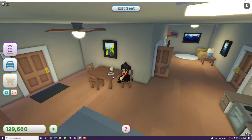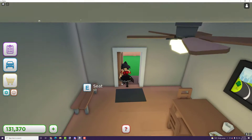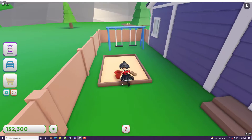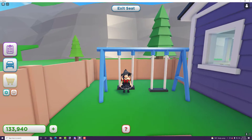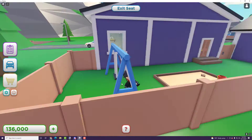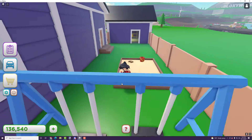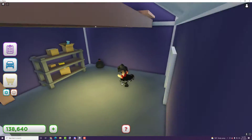In the kitchen you can open the oven to pretend you're cooking food, turn the sink on, and open the refrigerator. You can sit down and pretend to eat the food there too. Outside you can swing on the swing sets — just push the arrow buttons and it'll actually start swinging, which is really neat.